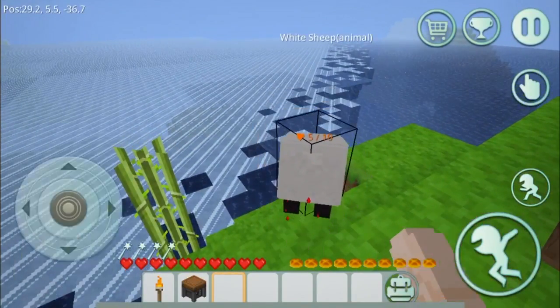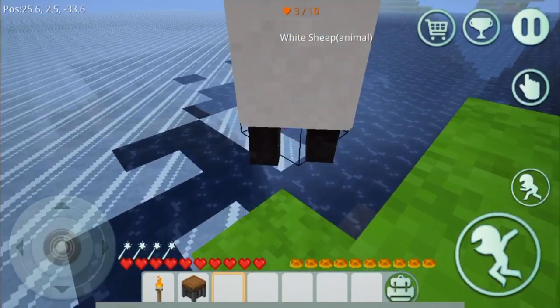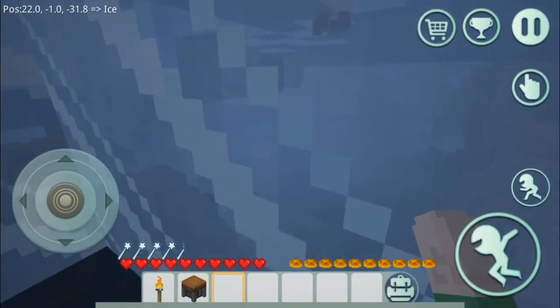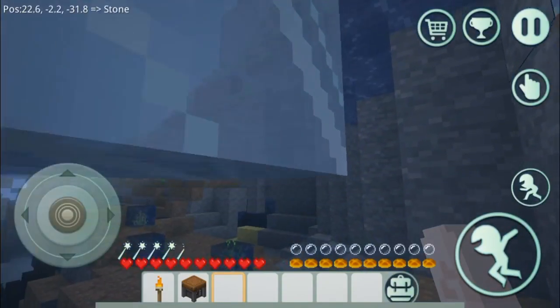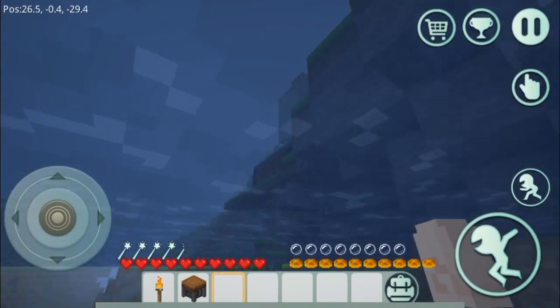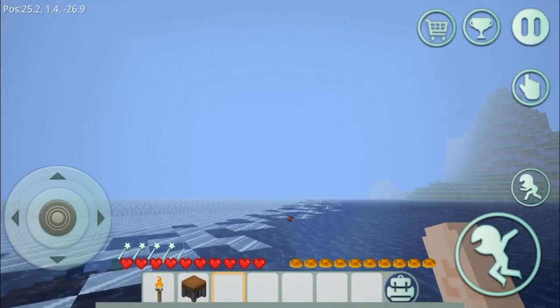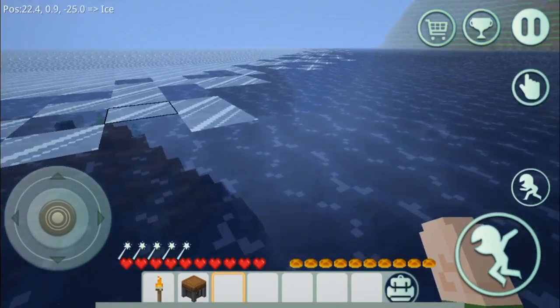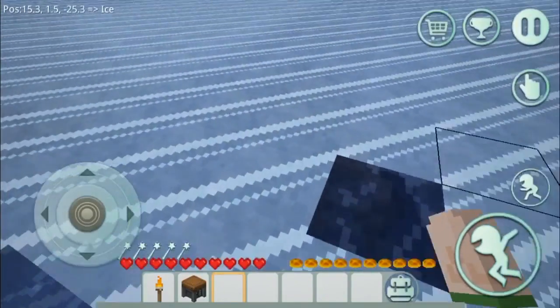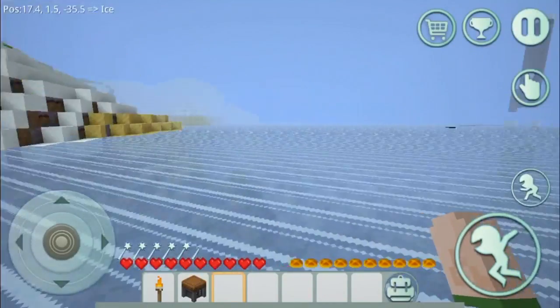We've got a shape over here already. We hit it — it's got health bars at the top there, so it's getting low on health. How do we swim up? You've got to click the jump button to swim apparently. And this sheep just committed suicide by the looks of it — it just died. Rest in peace, sheep. I'm on ice at the moment, we're gonna get off this ice.